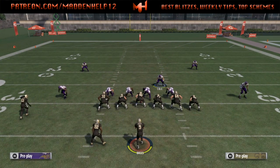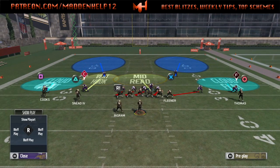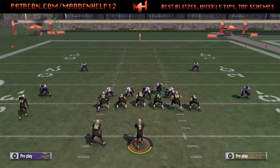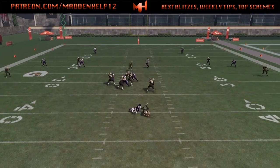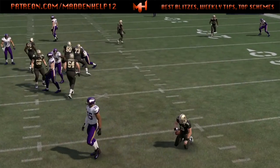You want to make sure you blitz him and move him out if he's not already out. I like to pull the other guy outside too, because if I want to send pressure to the right I can just quickly hot route him into a blitz by doing the global blitz adjustment.